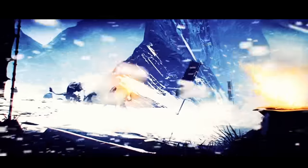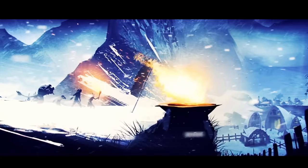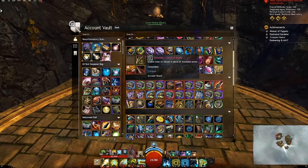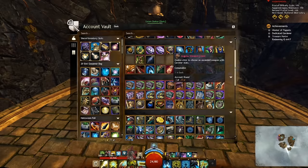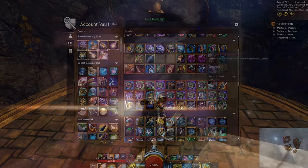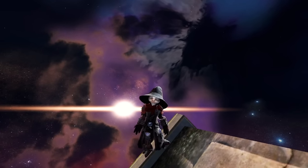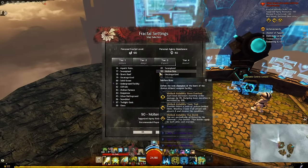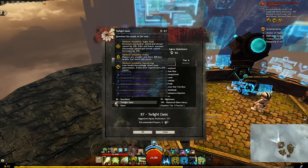The first fractals are scaled so that fresh level 80 characters in yellow and orange gear can do them, while the highest level fractals are made for people in full ascended. You can get full ascended gear from fractals, but the drop chance increases considerably the higher up you go. You also get quite a bit of gold doing them. I usually get 10 to 20 gold doing just 3 fractals, the tier 4 dailies in my case, each day. If I were consistently doing challenge modes, it would be even higher.